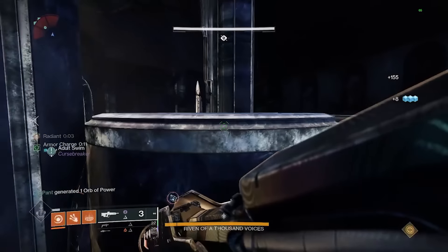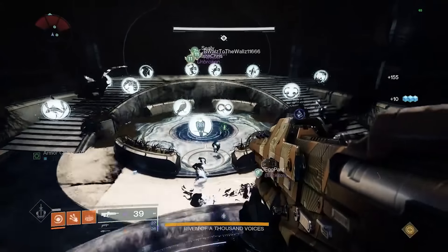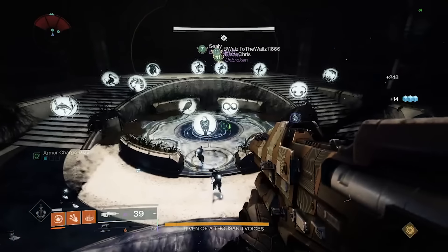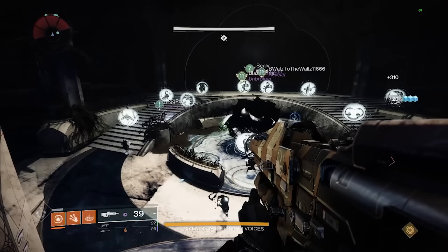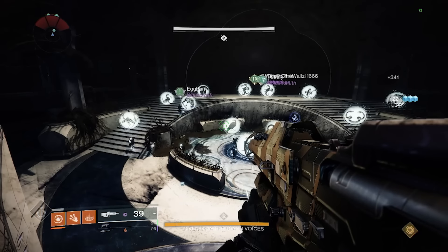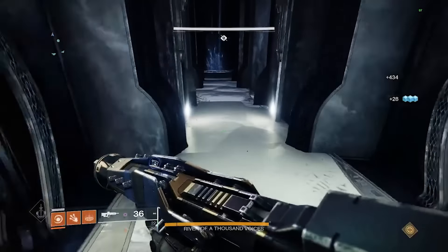At the same time, a second person will jump up into a little window and will see a series of different symbols spread around the room. The person in the window needs to find the symbol that the Taken blight holder called out and then guide the blight holder to the correct spot. Once they're in the correct spot, the blight holder can use the grenade ability to cleanse that spot, and if correct, will activate the lift in the back cave. If they're wrong, you die.